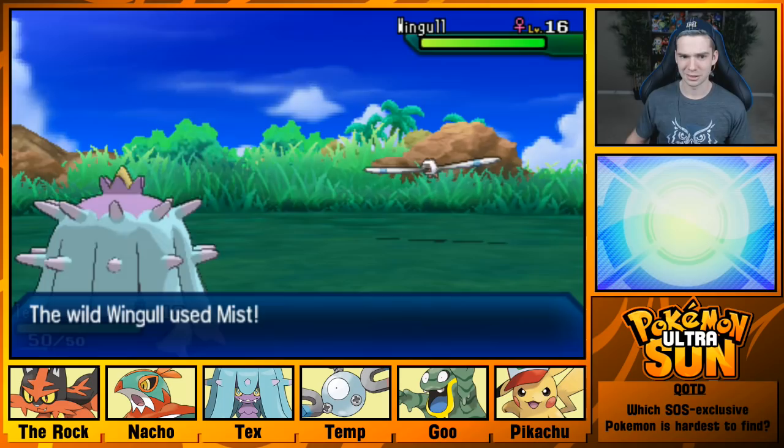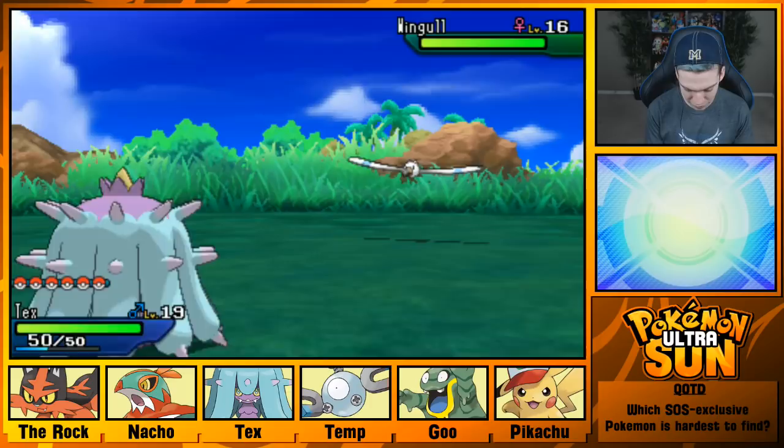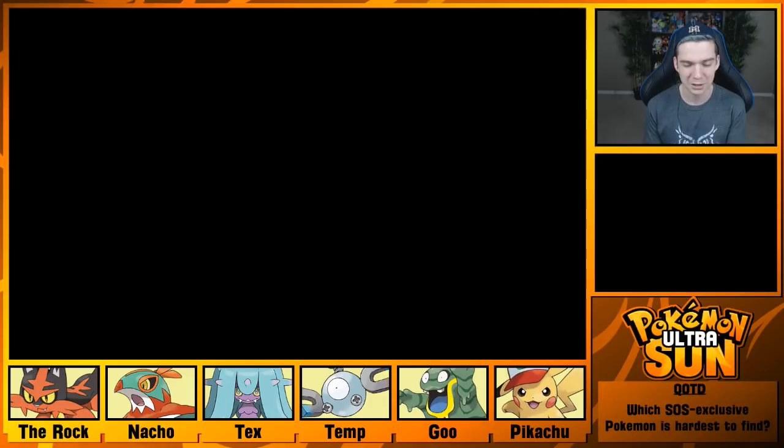Get a Milotic at like level 19. Once we get away from this, I'm switching Mareanie out because I'm not here to train, I'm here to just see what's here. I need Hawlucha in front — Hawlucha can run from anything, Hawlucha is so fast.